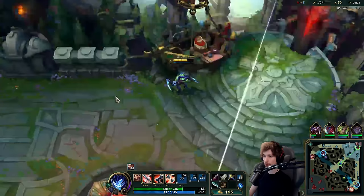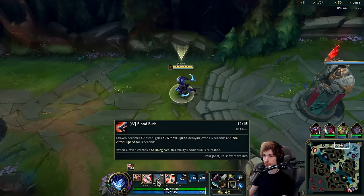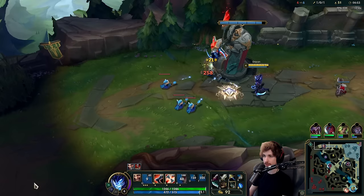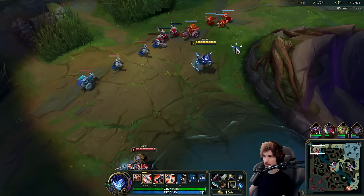One thing that matters a lot when you play Draven is positioning, because Draven does not have any form of disengage or engage. The only engage you have is your E for CC and your W for movement speed, which can be used again if you pick up the axe. You don't have any form of dash. If you're playing top lane, you need to build a lot of damage for your Q, but keep in mind you also need movement speed — so going Ghost early is a good thing. I would definitely encourage you to keep that in mind.